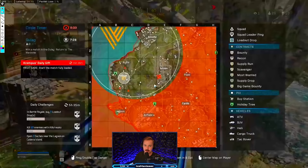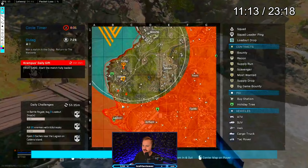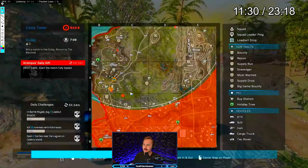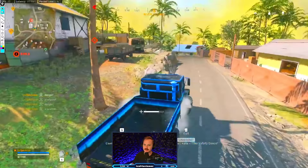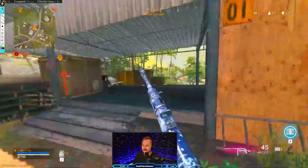Pop the UAV instantly to make sure we're safe. Also keep in mind this is solos and everyone loves to get ghosted. Great decision — mark the guys who are closer to each other to get the follow-up kill right after. He marks one and double-clicks the other. The double-click mark disappears faster, so that's why he uses it for the closer one.